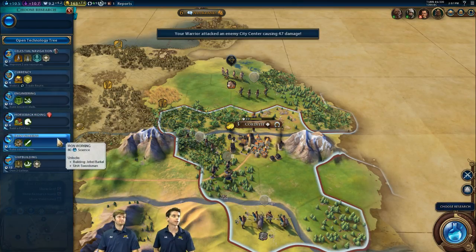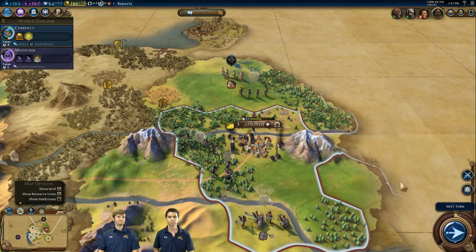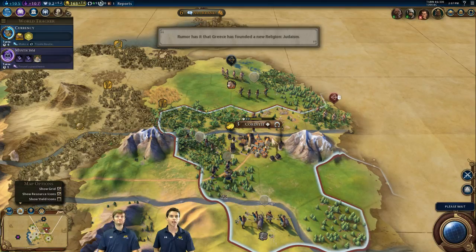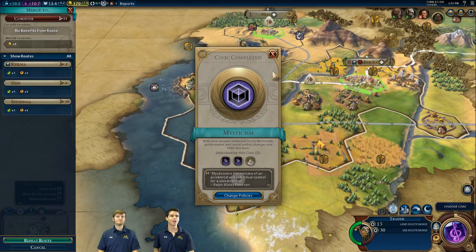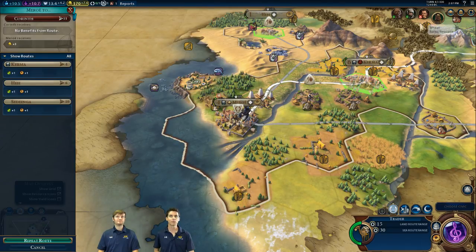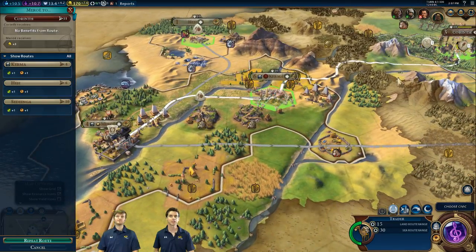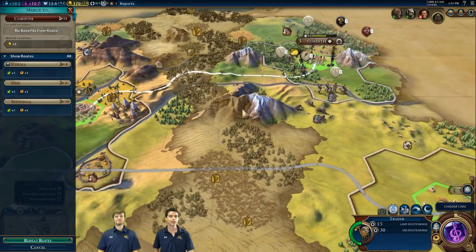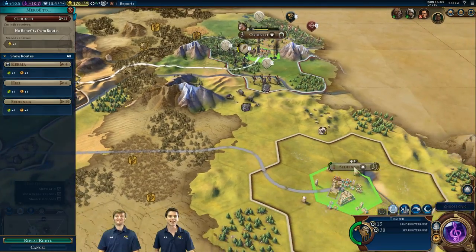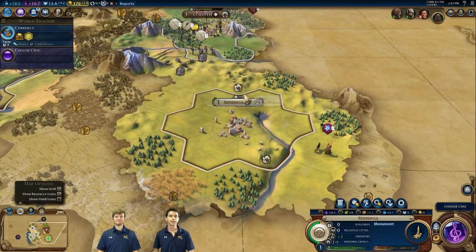We've already got Corinth down to half its strength just with two Patati Archers and my warrior beating on it. I was trying to get one of the religions of the world going, and I noticed Gorgo just got one — she finished Stonehenge and got the third great prophet. Because we've got Arabia in the game, they get the last great prophet, in a six-player game. What I did was use my trader to go to Corinth just to build a road so I could send an invading army in there, and now I'm going to relocate that trader.